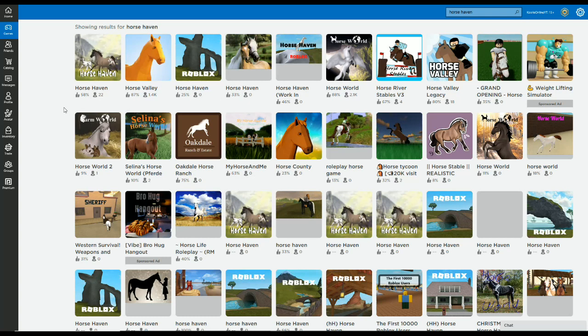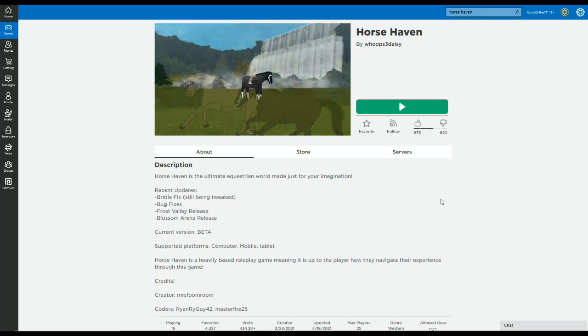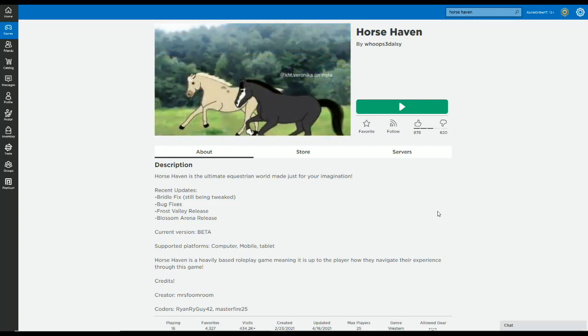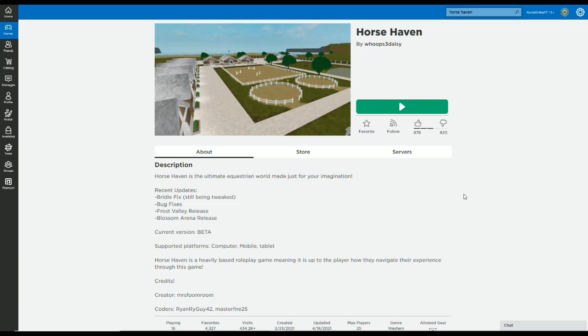First up, number one, we are looking at Horse Haven, which was suggested by Whitley Rose. There are a few with the same name. Horse Haven is the ultimate equestrian world made just for your imagination. They've had recent updates. It's available on computer, mobile and tablet, which is wonderful because some of the games I put on my videos may just be for PC users.